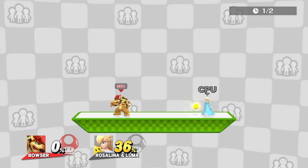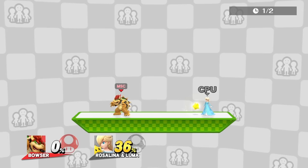During the tumble animation, Luma cannot move or be controlled by Rosalina until it touches the ground, meaning if it tumbles off stage, it's automatically dead. When Rosalina is in hitstun, even though Luma isn't, she can control Luma for about the first 80% of it, which gives you enough time to get a free hit in at higher percents.